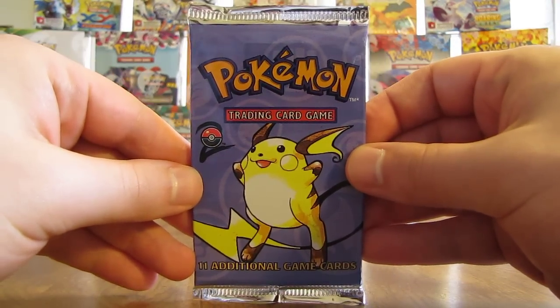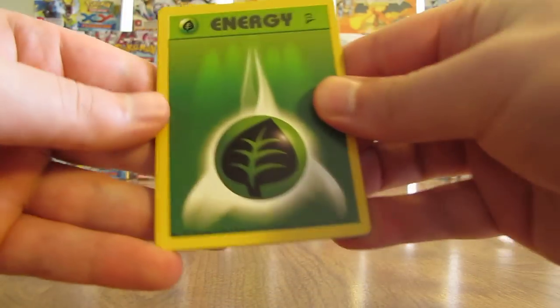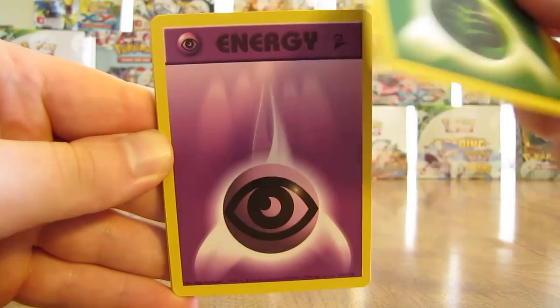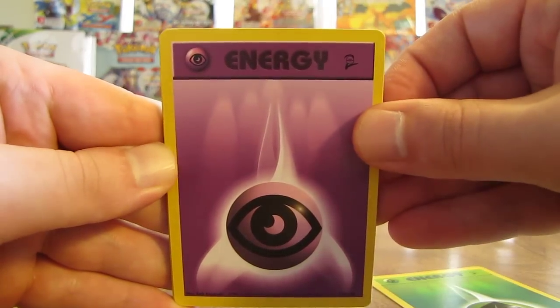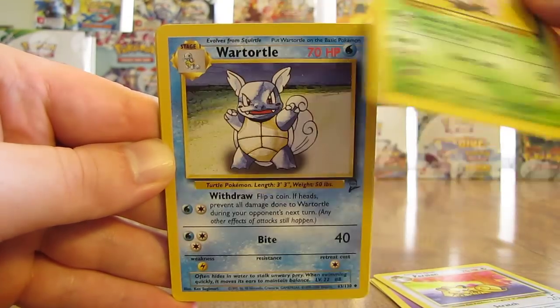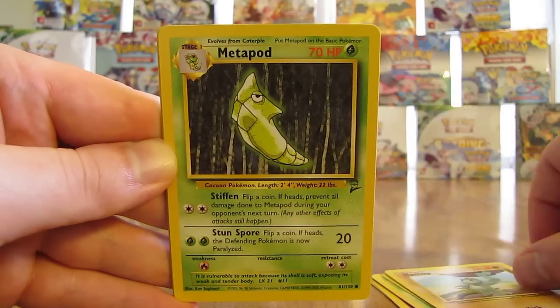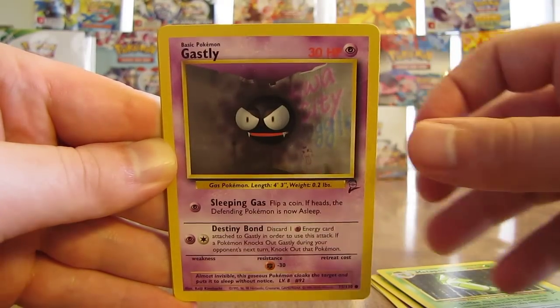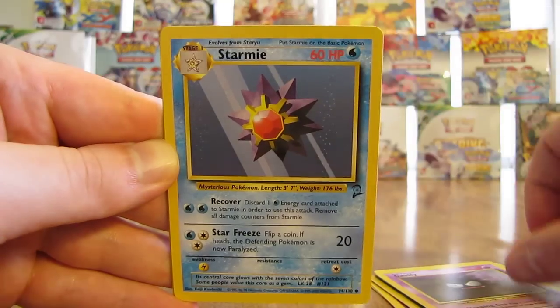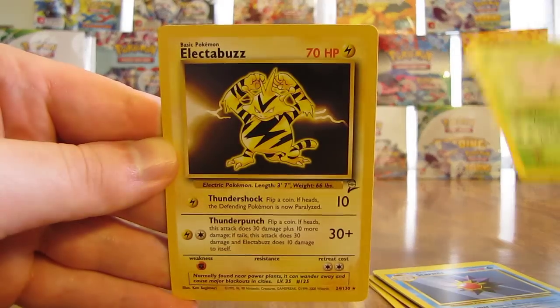Next pack, Raichu on the cover. Grass type Energy, Psychic type Energy. Cards: Persian, Nidorino, Wartortle, Machop, Metapod, Gastly, Starmie, Exeggutor — and the rare in this pack is an Electabuzz holo. They made a reprint of that Electabuzz card in one of the Platinum Series sets.